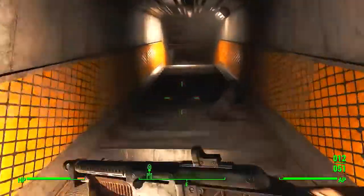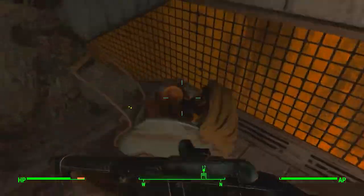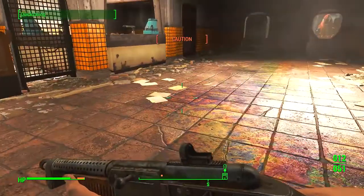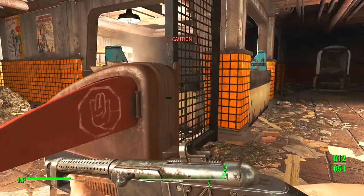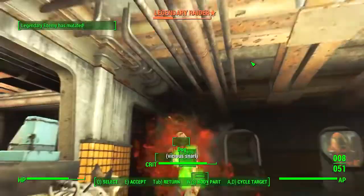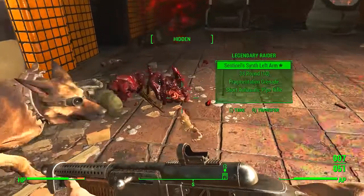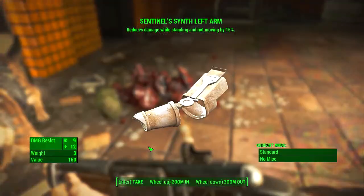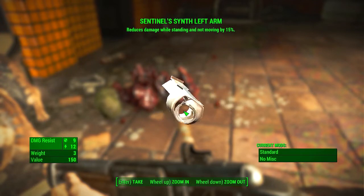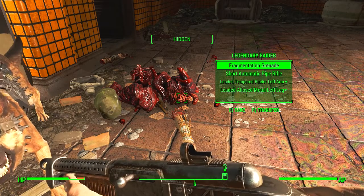So where does this lead? It's just going to lead out, I'd guess. Ooh, that's creepy. Whoa - Legendary Raider! Peek-a-boo! And goodbye to your body. Sentinel's Synth left arm - reduces damage while standing and not moving. That's pretty nice actually, pretty nice indeed.